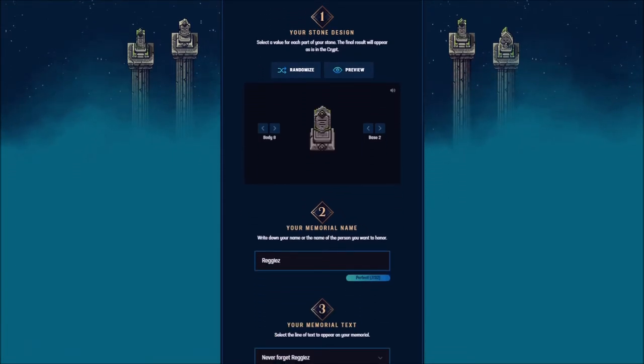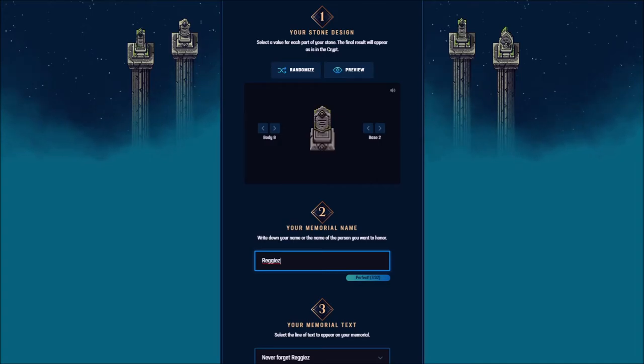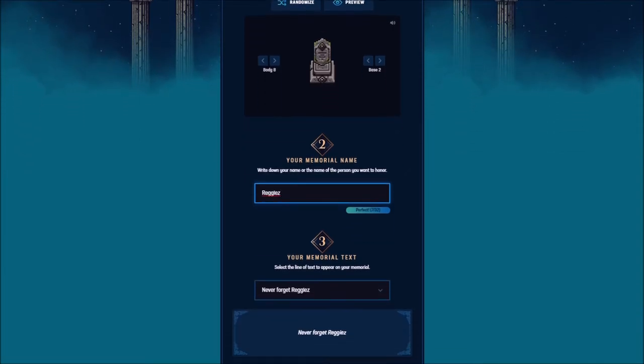Your memorial name — write down your name or the name of the person you want to honor. I might as well stick to it. That's how my name is spelled out in this form. I'll be naming myself — or maybe the plinth in the background, those might be what we'll have as an end result. Anyway, I'll stick with that.